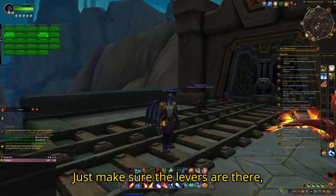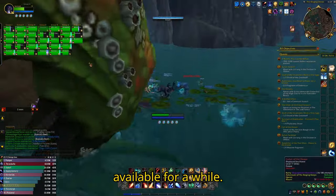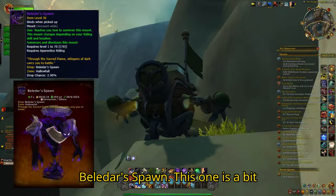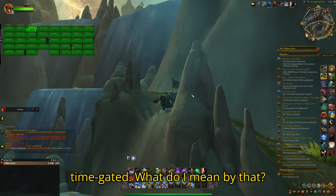Just make sure the levers are there, since once used they will not be available for a while. The next mount is called Belladar's Spawn and drops from a rare also called Belladar's Spawn. This one is a bit easier to obtain, however it is time-gated.